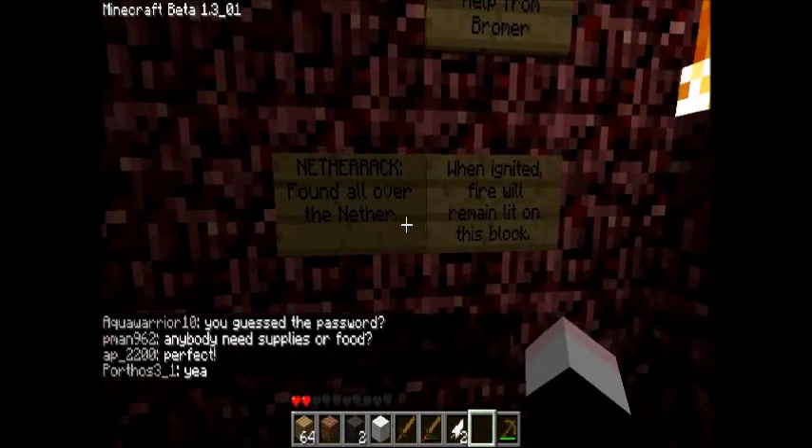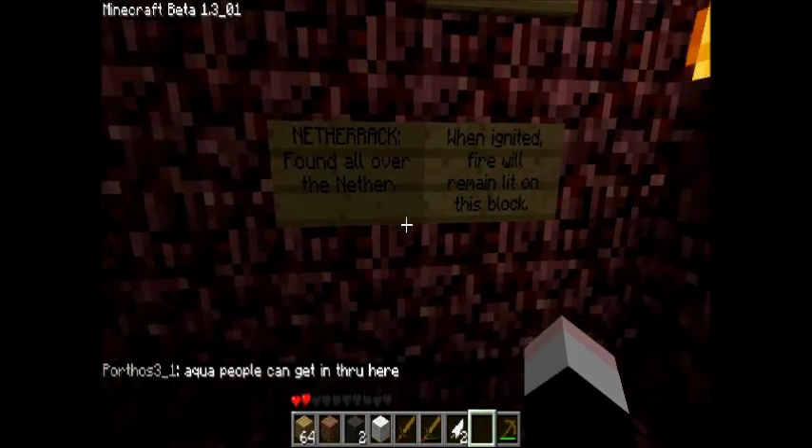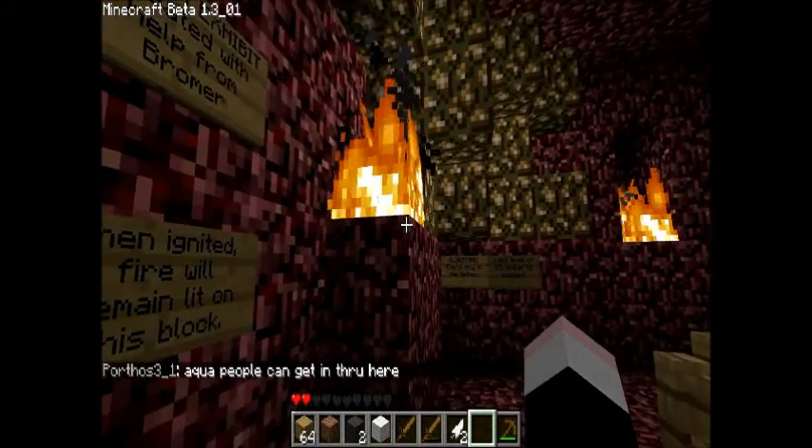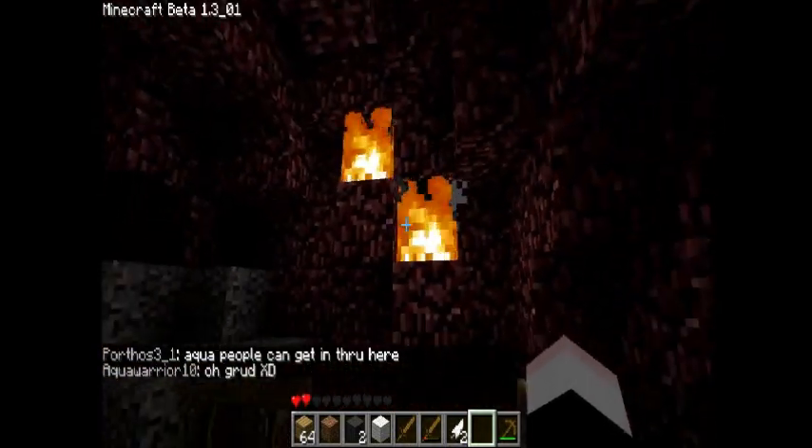Netherrack — found only in the Nether. When ignited, fire will remain lit on the block. See — it doesn't go out, it doesn't go out.